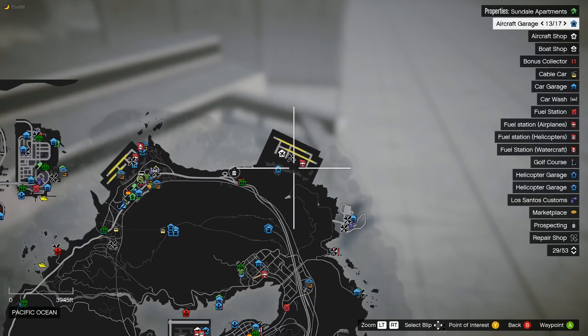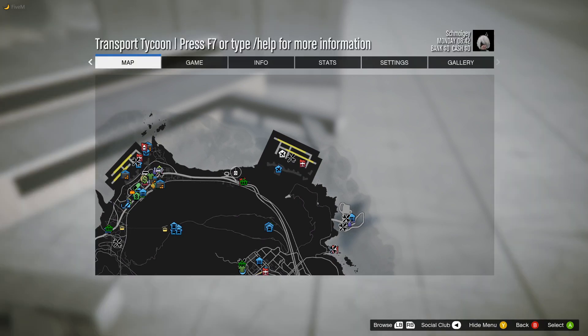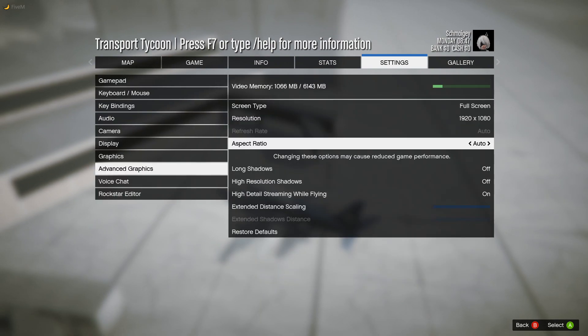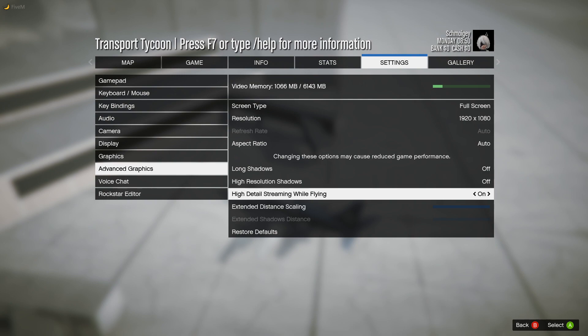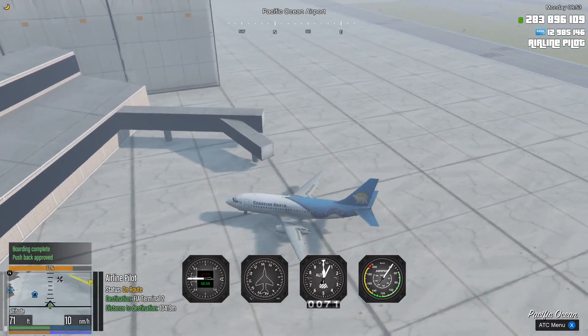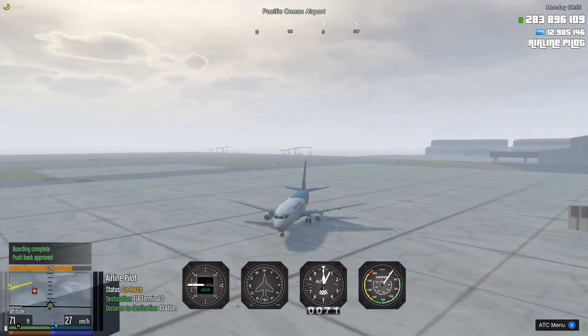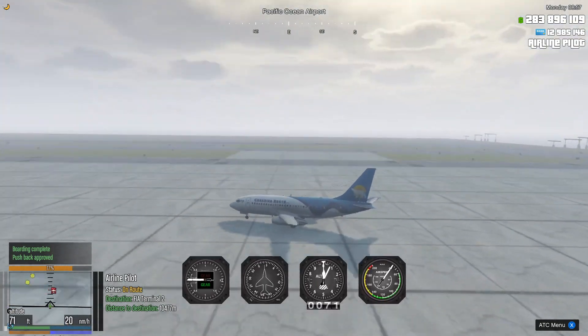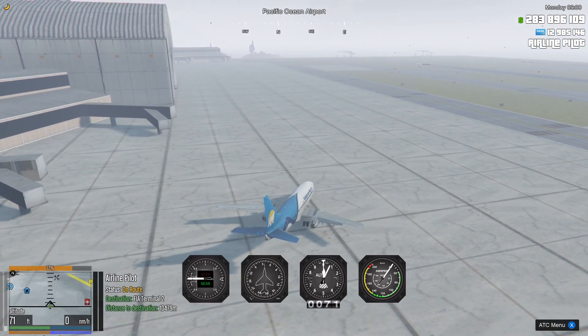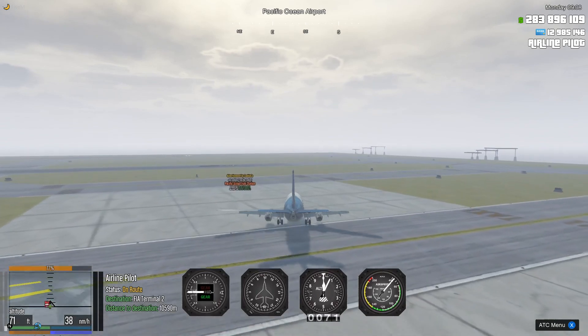Something you may notice is that the Mount Gordo airport - the airport right up here in the top right corner - there is a chance that whenever you try and land on it, it won't load in. Like you'll go to land but the ground won't be there. How you fix that is go into your settings, advanced graphics, and right here - 'high detail streaming while flying' - turn that on and that will hopefully fix the issue. If it doesn't, you're gonna have to try and go below 80 nautical miles per hour, which you can see in the bottom left. Try and slow down to below 80 as you're coming in and it should load in.